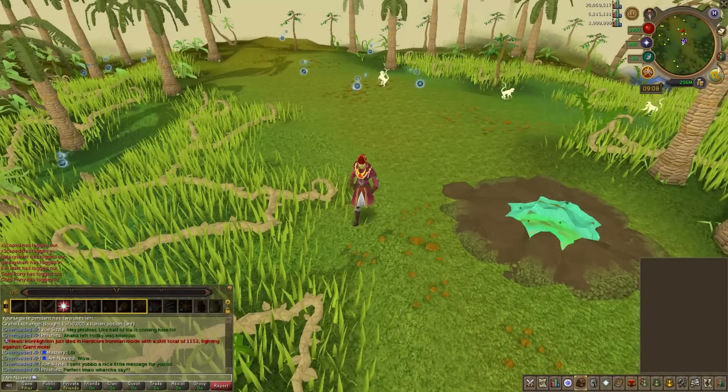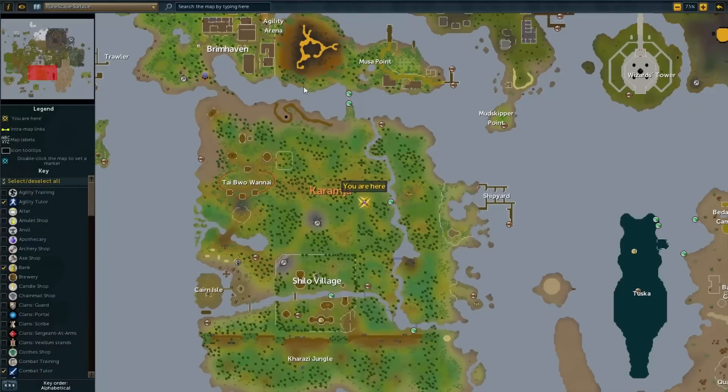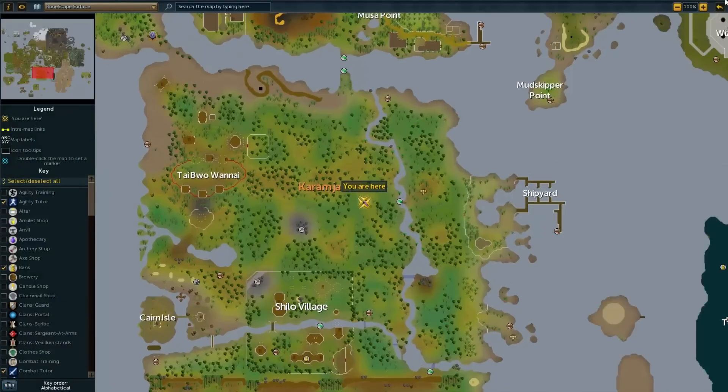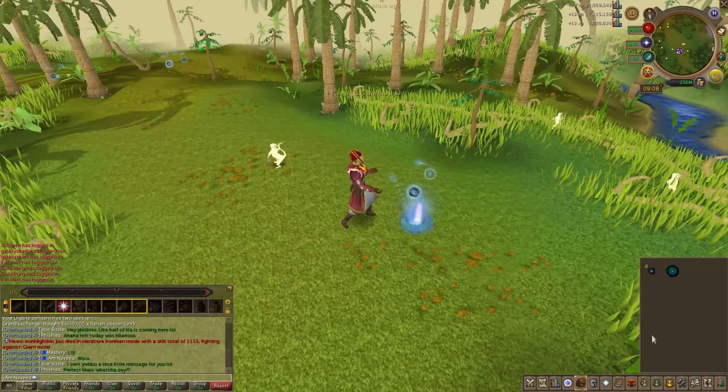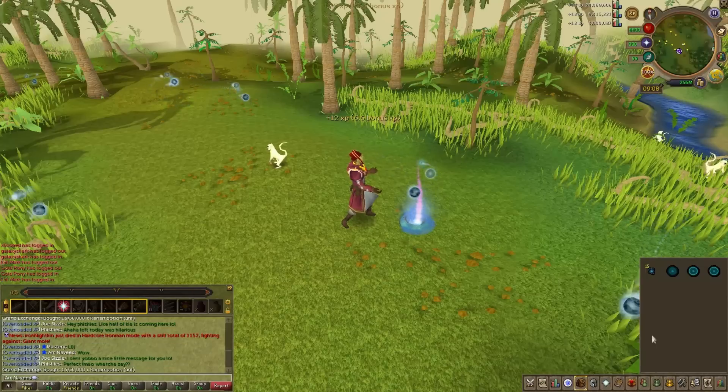From levels 50 to 60, we are going to be traveling to Karamja where we are going to be doing the Gleaming Wisps. It's a reasonable location to get to, but you will be here quite a few hours if starting at level 50, as you will be getting about 34,900 experience per hour.